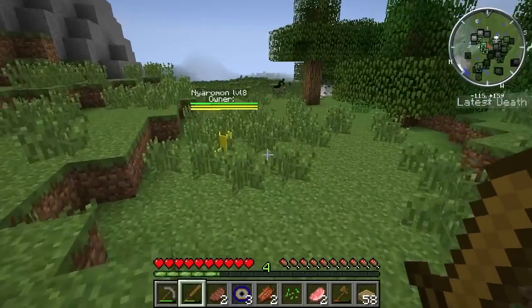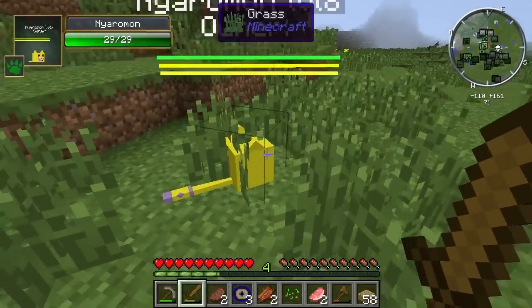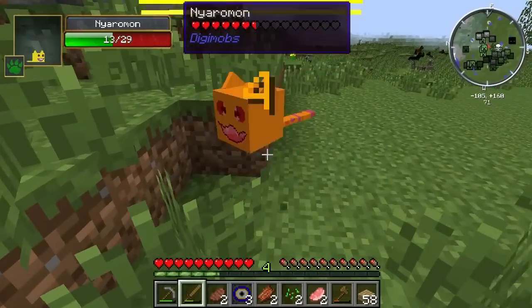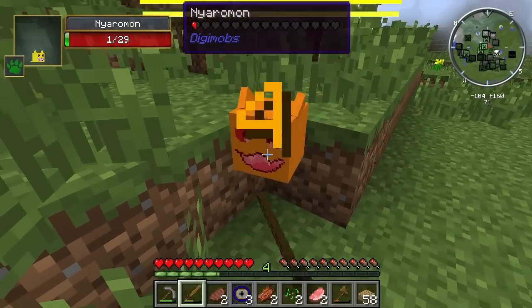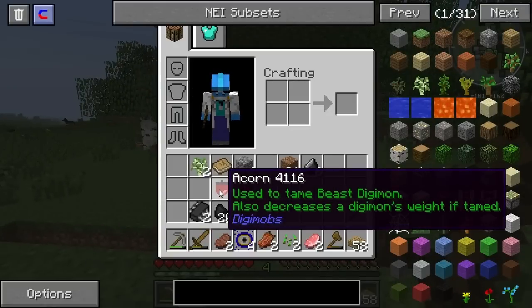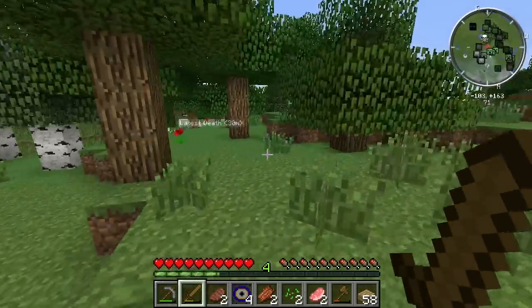Oh, we can even transform into a horse — that'd be quick. Nyaromon. I don't think I've ever fought one of — oh yeah, I have fought! These are the guys with the lip mustaches. Please drop something good. He did not drop anything good. And we just turned into him, it's so cool! Ooh, acorns! Those are used to tame Beast Digimon. That's great!